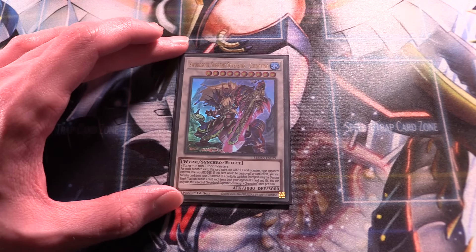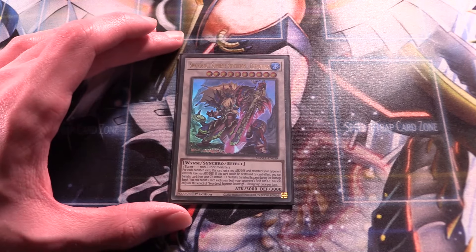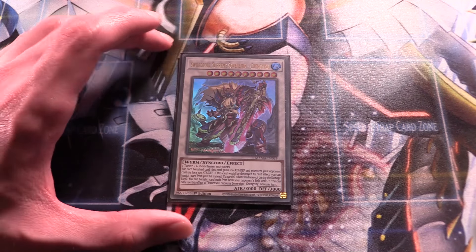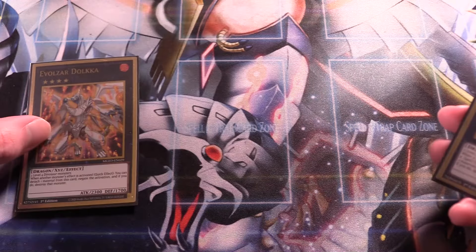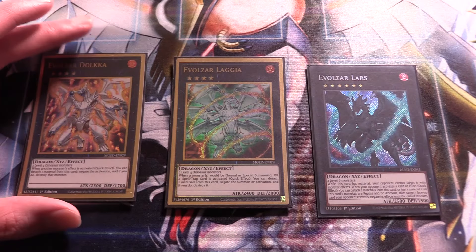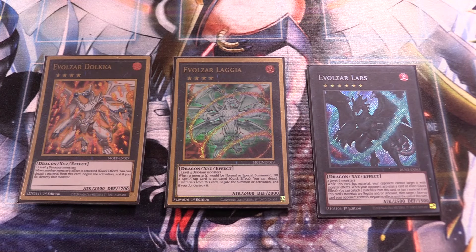We're running those hand traps at two because we run Crosshair Designator — we really don't want to get interrupted, so this ratio is pretty good. Next up, triple Fossil Dig because it just searches any level six or lower dinosaur, and it can even search your Xeno Meteorus, which is essential for your combo. However, this is very much Droll bait — if you get Drolled on this, that's one of the main reasons we run triple Crosshair Designator, because if we get Drolled we can't go for a full combo.